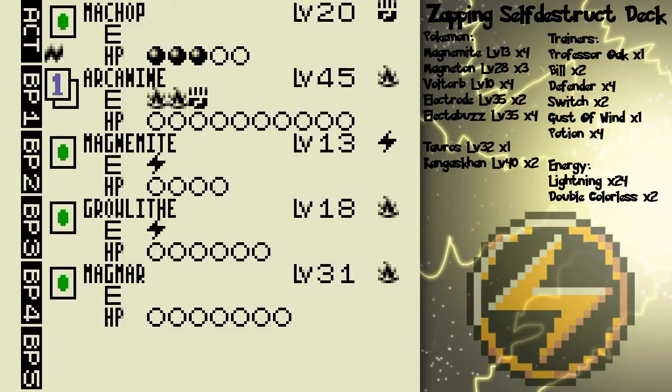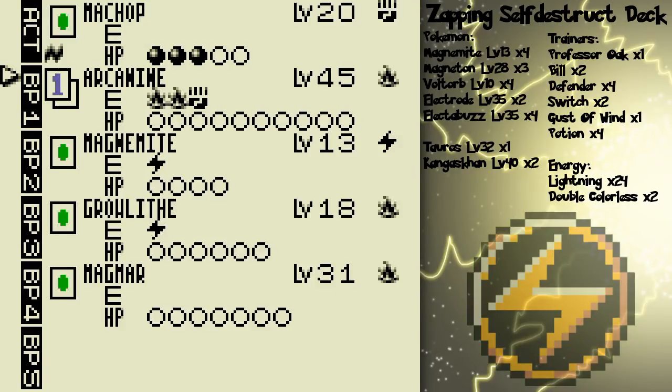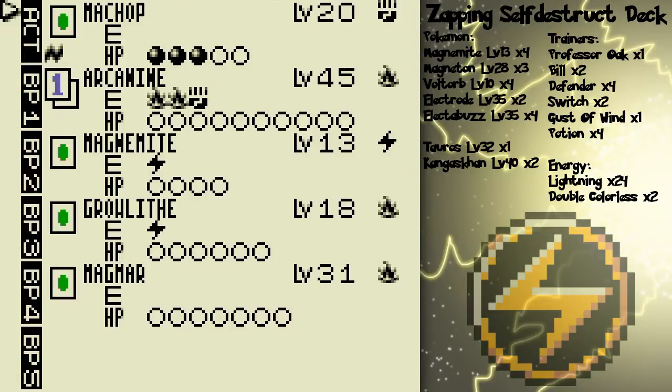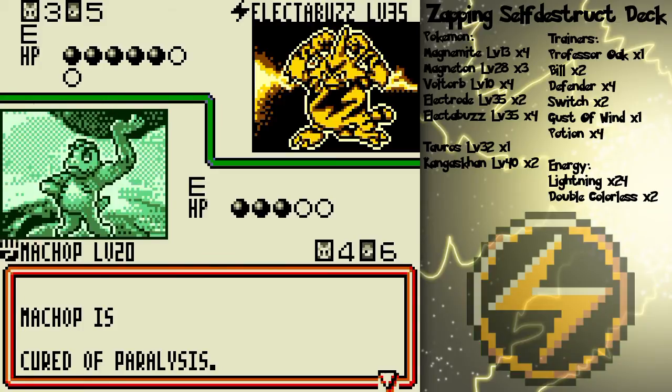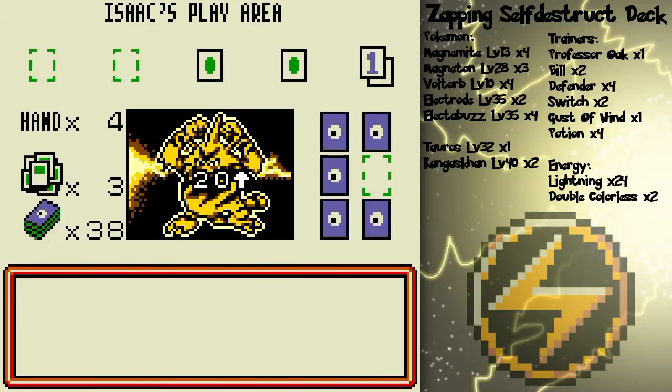It's a planning-ahead thing. If I put out Arcanine and it gets self-destructed, it'll leave one of my ace Pokémon with only 20 HP. So yeah, it's a thing of planning. He's playing pretty well here, I gotta say.